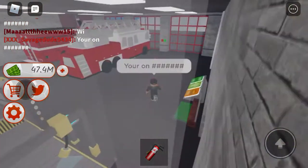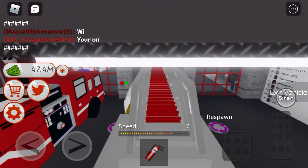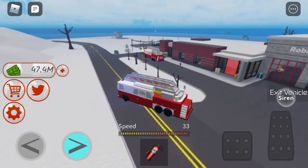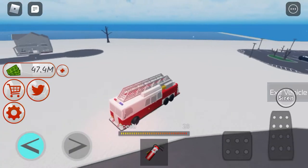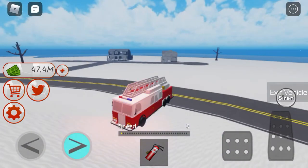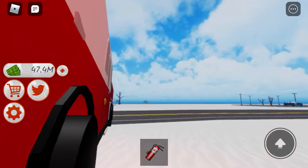So here we are with fire truck number two. I'm not going to press the respawn button because it'll mess things up. Unit number two is this big boy right here. It's the ladder truck — number two. Working sirens, working lights, working everything. Super nice fire truck, except for when you get stuck. Oh, I got stuck in the snow! Goodbye fire truck — but that's how it looks.